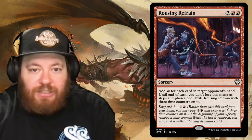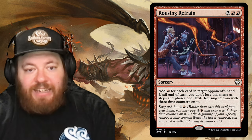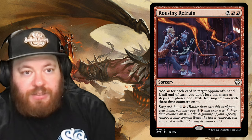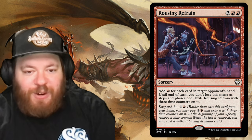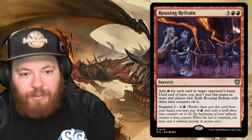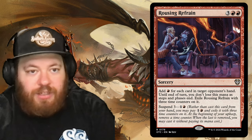Rousing Refrain is three and two red: add red mana for each card in target opponent's hand, and you don't lose this mana as steps and phases end. It then exiles itself with three time counters, essentially suspending itself. It has Suspend one and a red, so each upkeep you remove a counter, and when the last counter is removed you cast it for free. Rousing Refrain just keeps coming back — a really cool card.